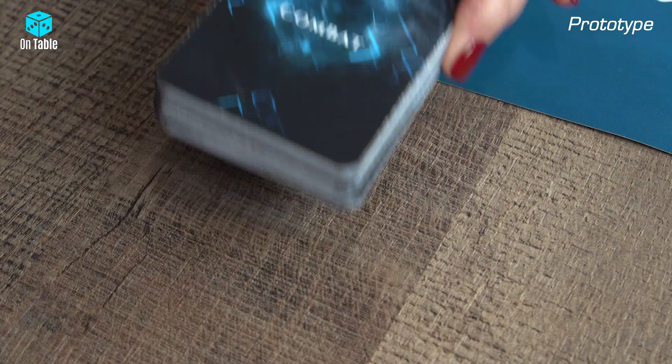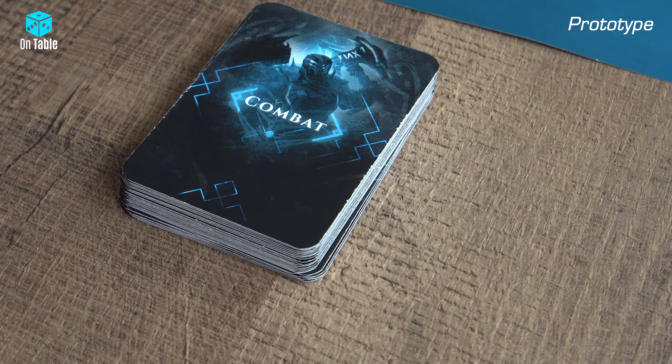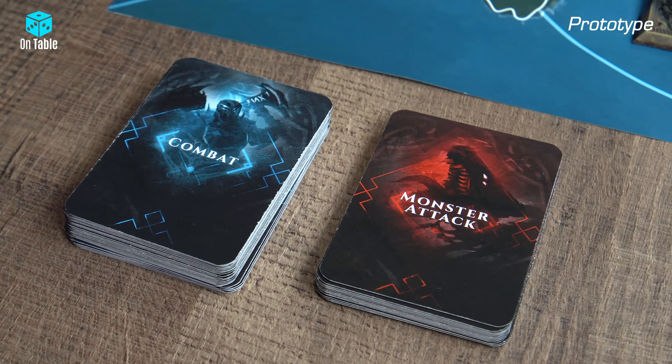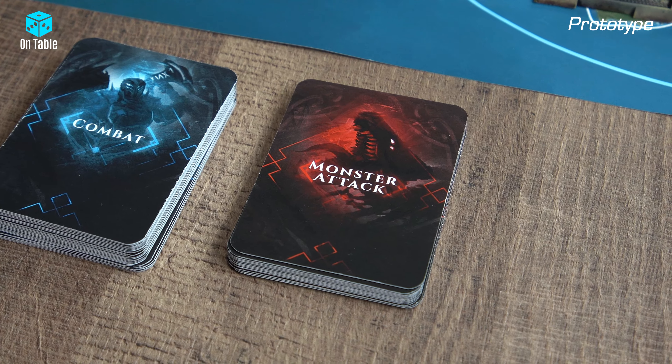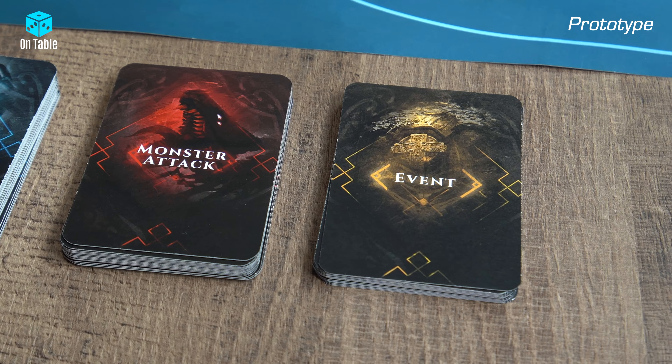New end game condition. Since Nordic Gods and Vikings — Ragnarok cannot be missing. So we have cards with conditions, and when three of them are fulfilled, the end of the world happens.